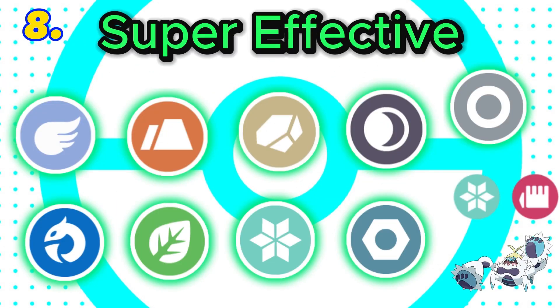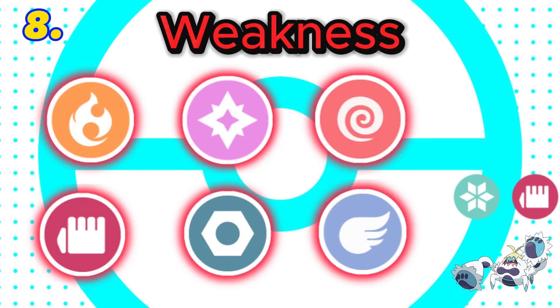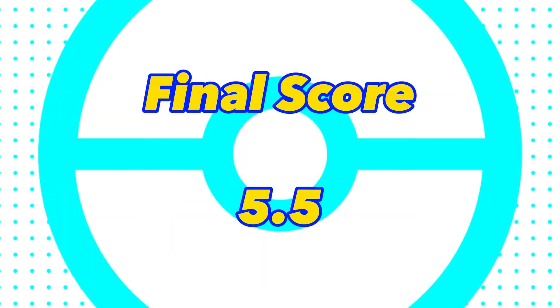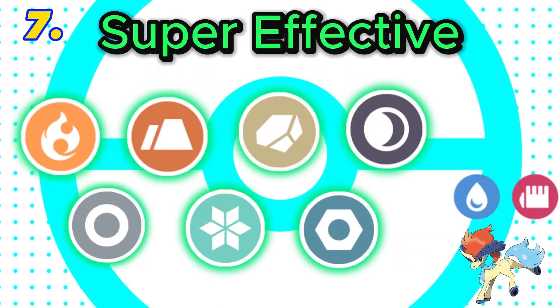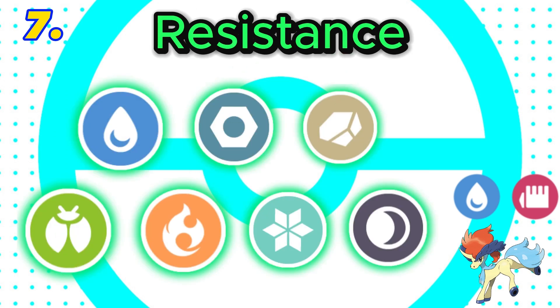In 8th is fighting and ice. This combination is super effective against 9 types with 3 resistances. It also has 6 weaknesses. Final score: 5.5. In 7th is fighting and water. This combination is super effective against 7 types, with both fighting and water being super effective against rock. It would have 7 resistances and 5 weaknesses. Final score: 6.